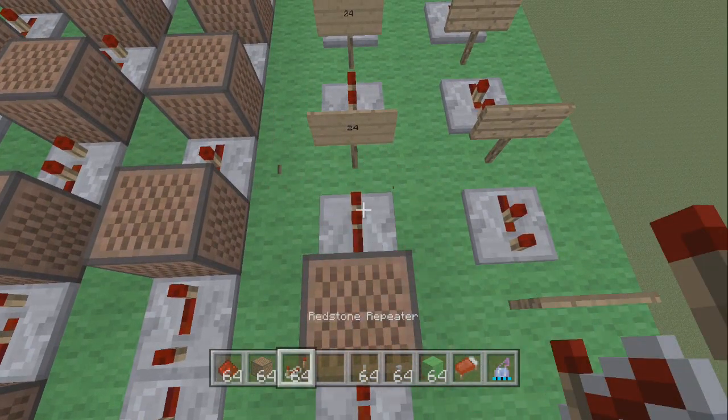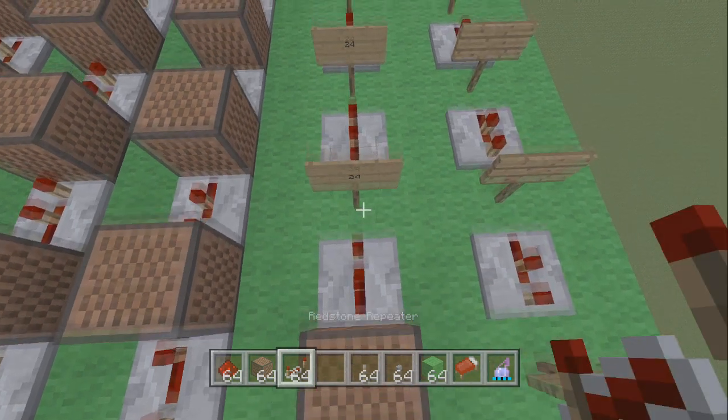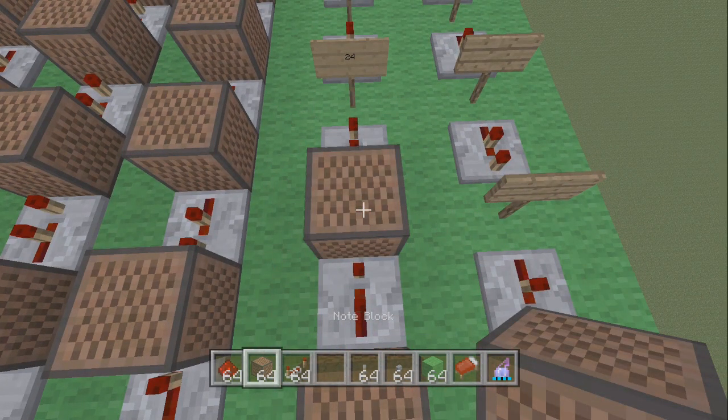Place another redstone repeater and this one is clicked once. Place another note block and this one is 24 — count up to 24.